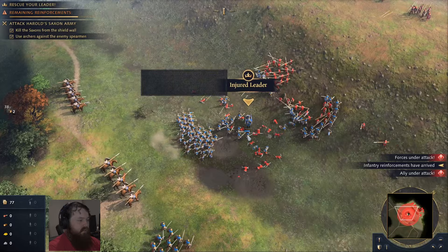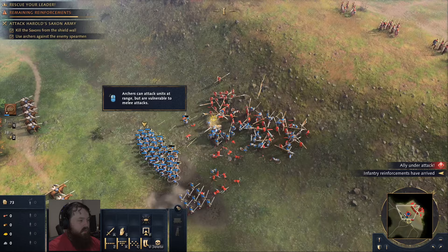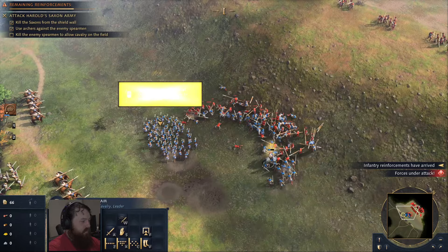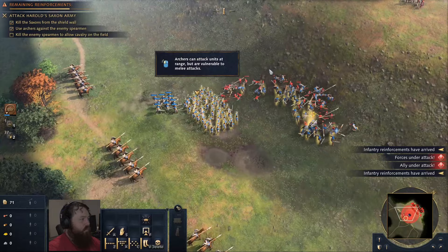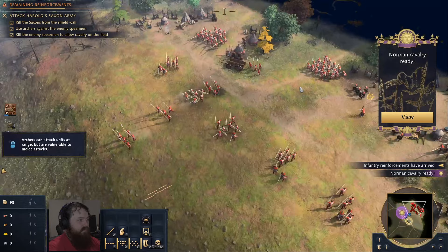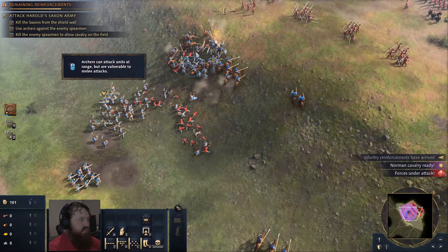Kill this guy. Get the spearmen. We've got more men-at-arms — they're all coming. Yes, William, be inspiring. So I didn't see them to begin with because they walk in. Get the spearmen. Horses! In we go. The threat of spearmen cleared from the field. William's cavalry was free to charge at the Anglo-Saxon archers.